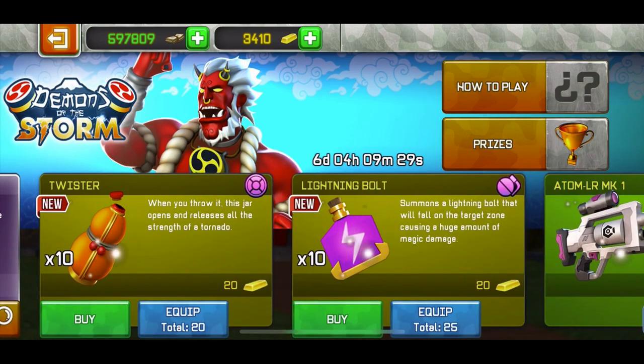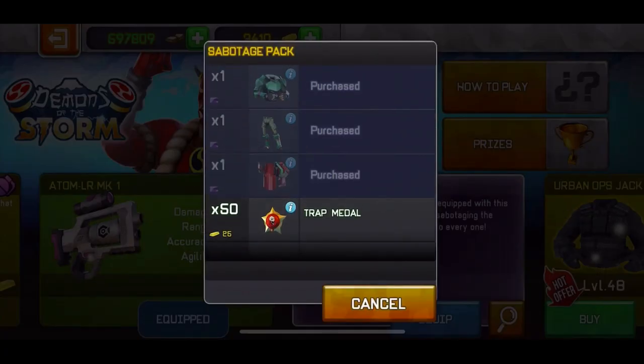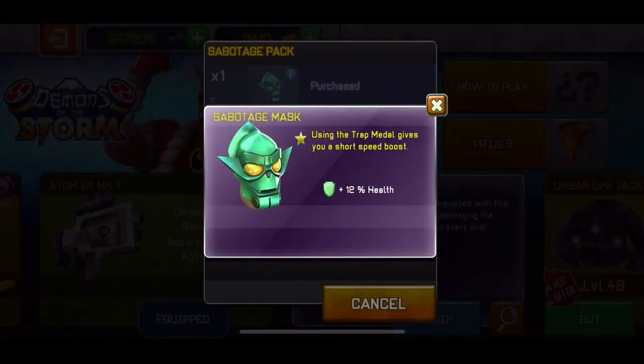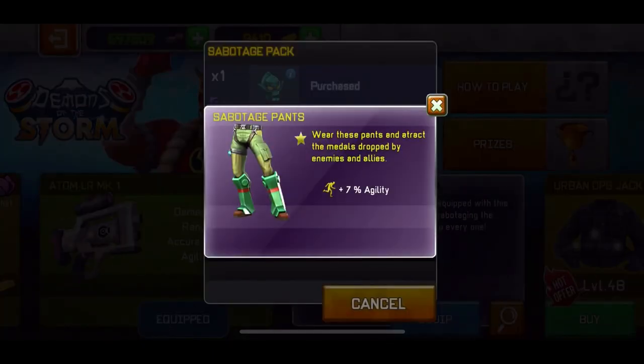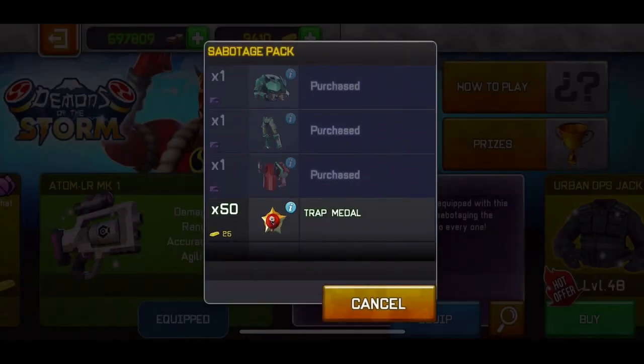Then we have the new gadgets for 20 gold — I'm gonna make a separate video testing those out. For three and a half euros there's the Atom LR MK1 — I would recommend buying that and I'll also review it in the upcoming days. Then there's the Sabotage Pack which is really good. If it's less than 10 euros or dollars I would buy it. It gives you the fire spitter and the sabotage armor — using a trap metal gives you a short speed boost, the pants attract metal drops from enemies and allies, and it reduces the trap metal cooldown. It's a really really fun combo.